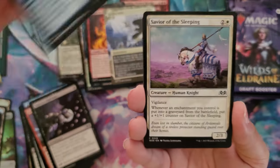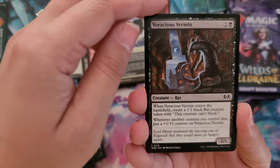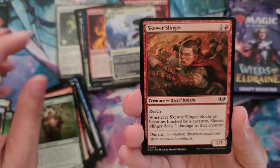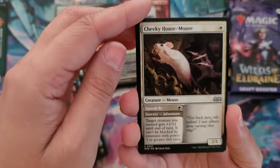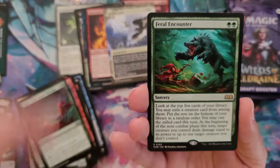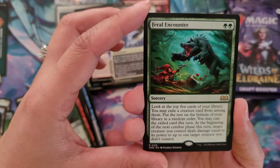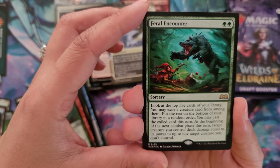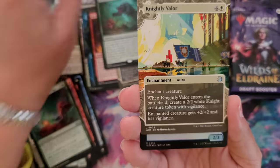Hopeless Nightmare, Obira's Attendance, Savior of the Sleeping, Root Rider Fawn, Ferocious Vermin, Ratcheteer Trainee, Red Tooth Genealogist, Skewer Slinger, Embryth Veteran, Cheeky House Mouse - our cute little mouse - Knight of the Suite's Revenge again. And the rare will be Feral Encounters, a Sorcery. Look at the top five cards of your library, you may exile a creature card from among them, put the rest on the bottom of your library in random order. You may cast the exiled card this turn. At the beginning of the next combat phase this turn, target creature you control deals combat damage equal to its power to up to one target creature you don't control. It's two green, and that is a paragraph full of text.